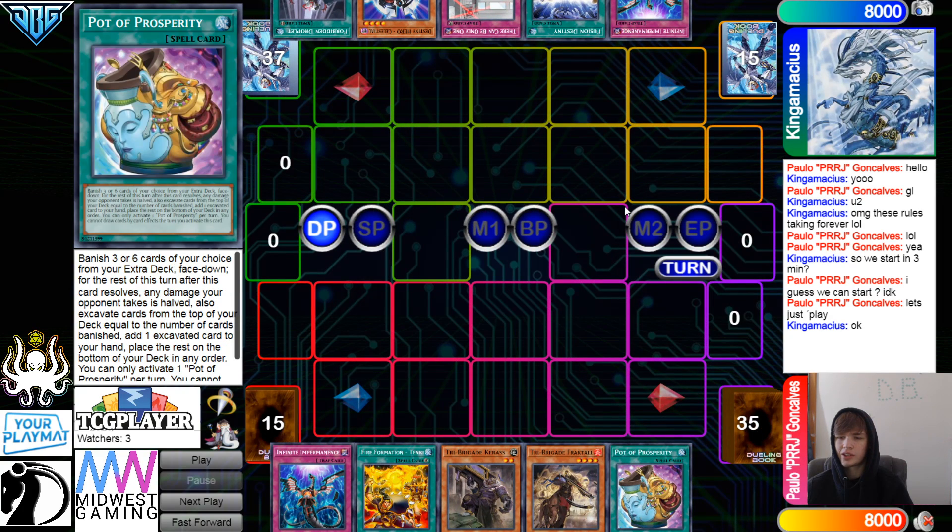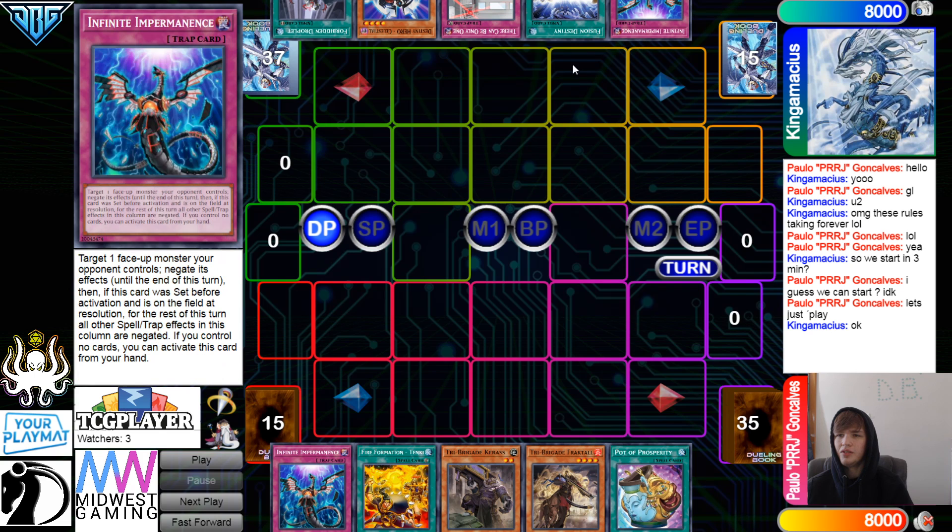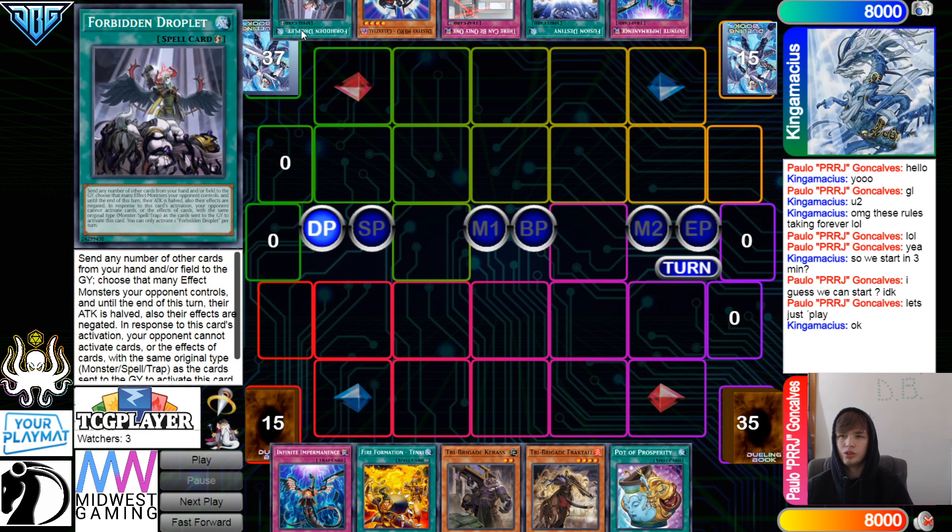We have Imperm, Tanki, Karaz, Fractal, Prosperity, and then they have Imperm, Fusion, Destiny, TC Boost, Celestial, and Droplet. Can't really tell what deck this is yet — could be like Striker, could be Invoked. This is probably the Tri-Brigade Melfi deck that Paulo has been playing; it's been a pretty long time they've been playing this deck now.